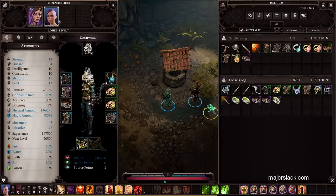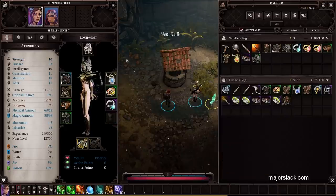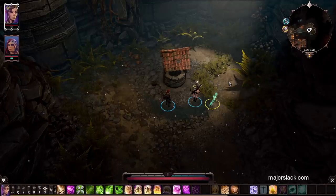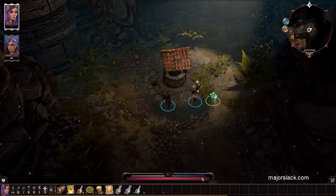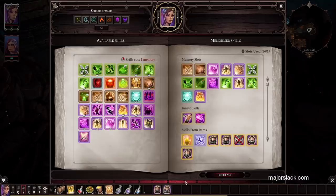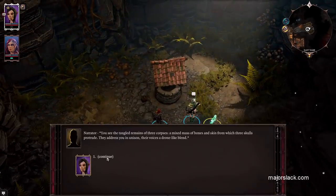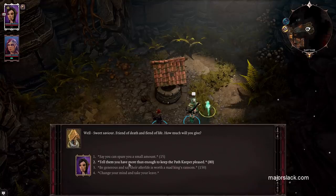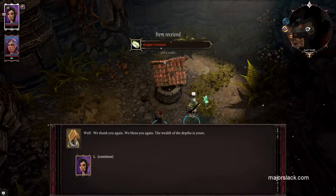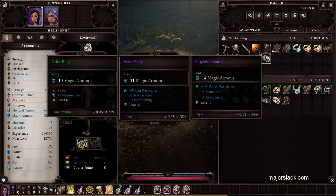Alright, now it's Sabeel's turn. Slap that Shapeshifter Mask on. Turn her into an Elf — like I said, even though she's already an Elf it still works. Let's get something really good — a ring. The Knight's Promise. Two to Scoundrel, one to Geomancer. That's what I'm talking about!